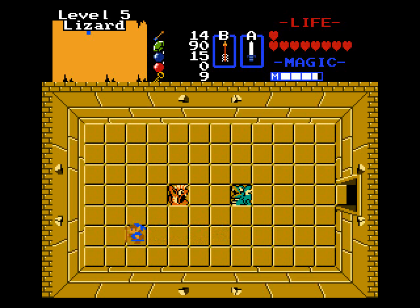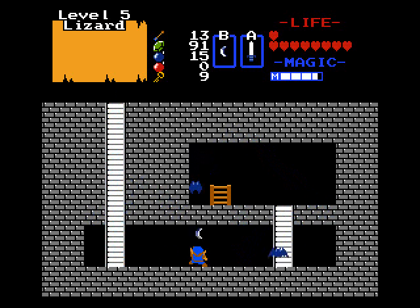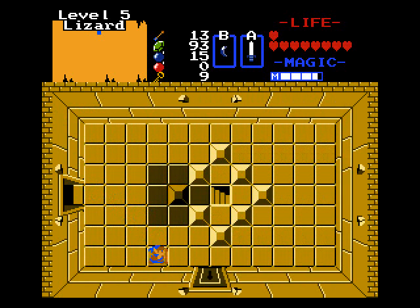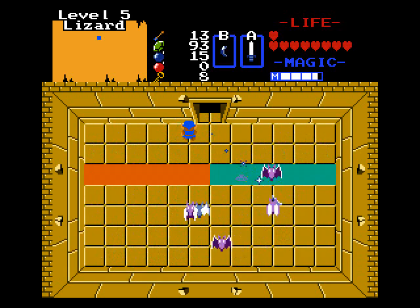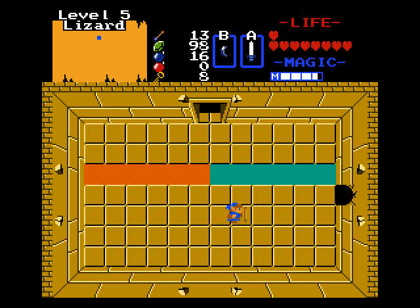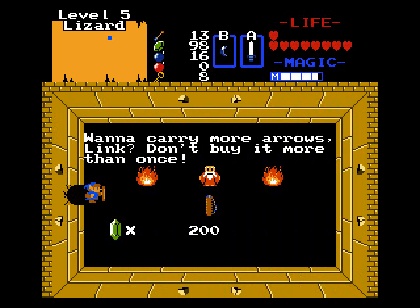Now if you notice, these statues aren't firing at you. I mean, you'd think there's something in there because I used to have the flute. So after we scoop up the stepladder, we'll go back and get that piece of heart outside afterwards — now that I know I actually have the stepladder. And here's the kind of level two quiver bag.